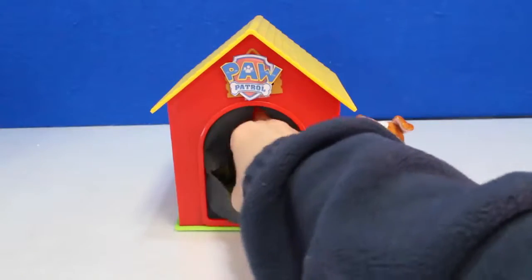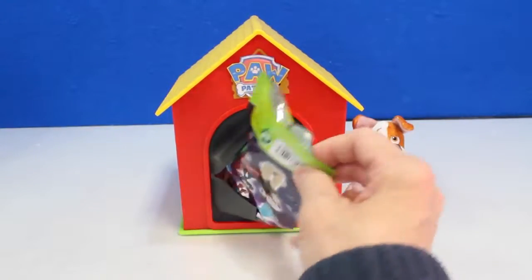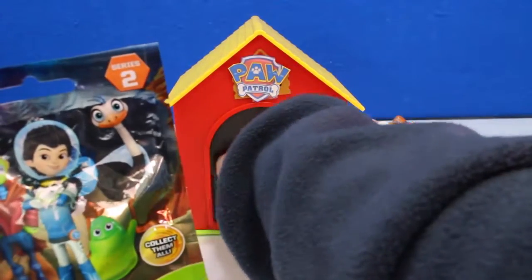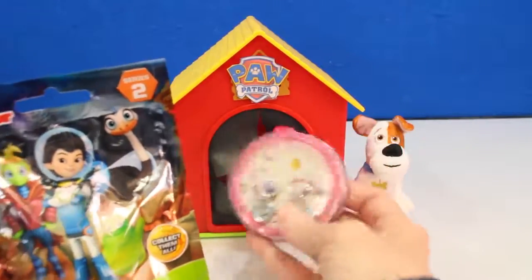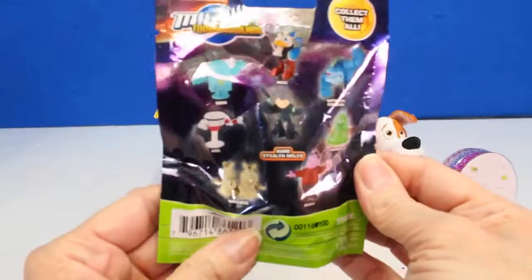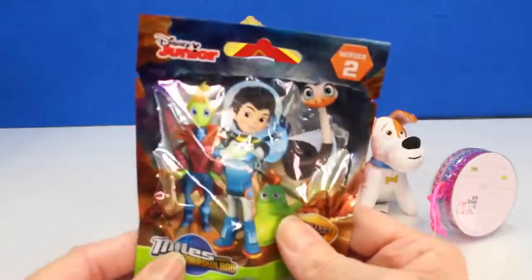Let's get our toy. We got a Miles from Tomorrowland blind bag, and there's something else — it's Secret Life of Pets jewelry. Let's get them open. Now with the Miles, there's one, two, three, four, five, six, seven — looks like there's eight to collect.